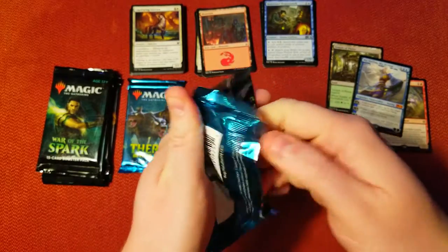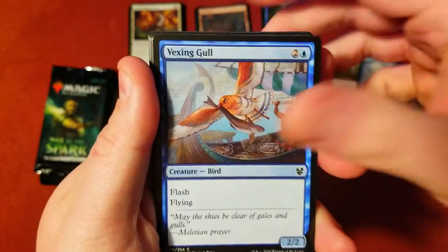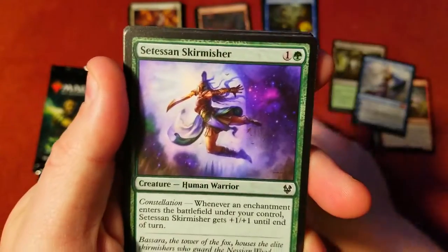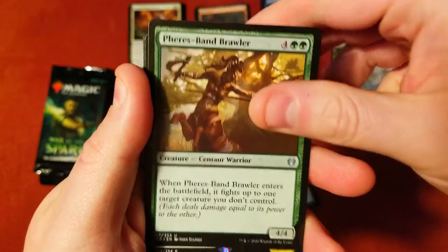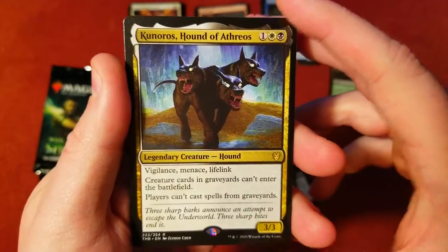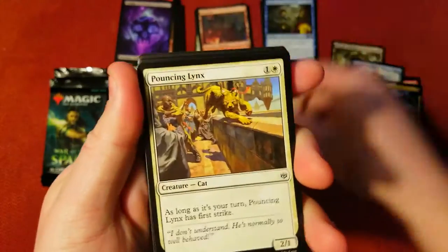Back to Theros — see if we can pull a nice god card or something. Sentry, Wings, Harpy, Heliod's Pilgrim — very cool. Blaze Plummets, Cyclops Skirmisher, Seaguard, Remorse, Field of Ruin — can't have enough of those. Brawler, and we got Hound of the Erathos as our rare. Nothing too crazy.